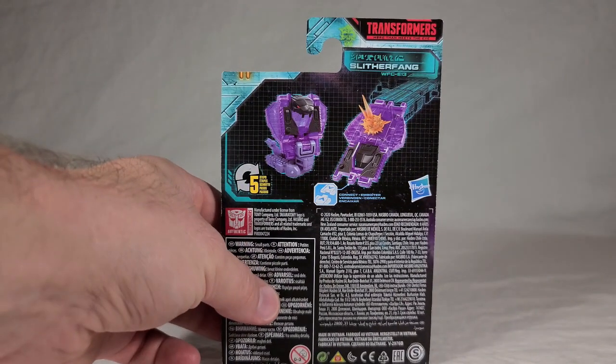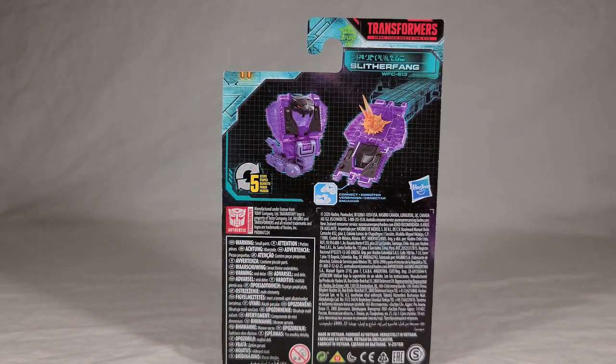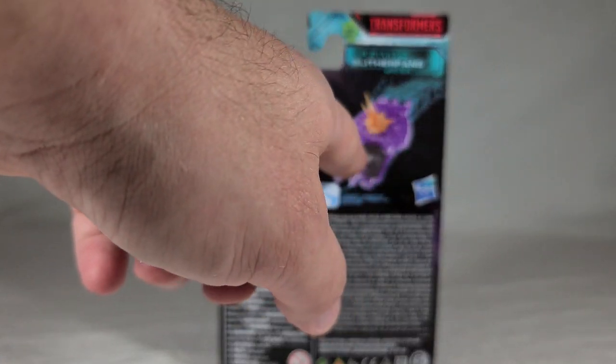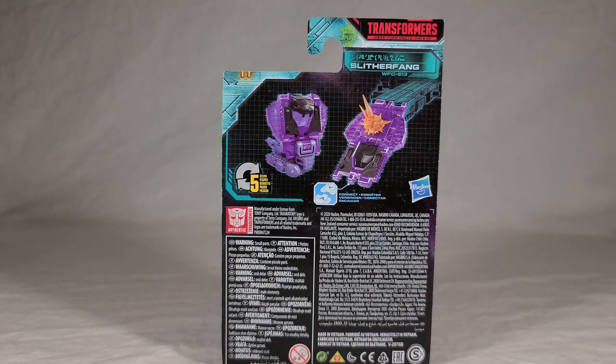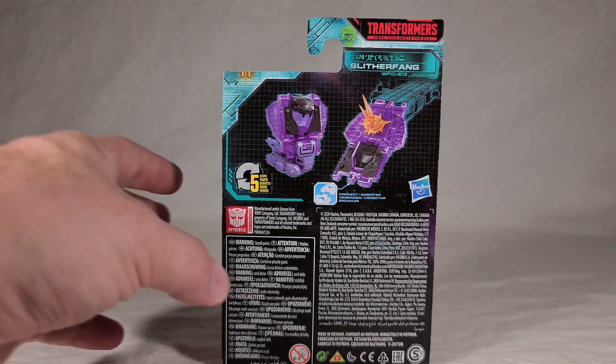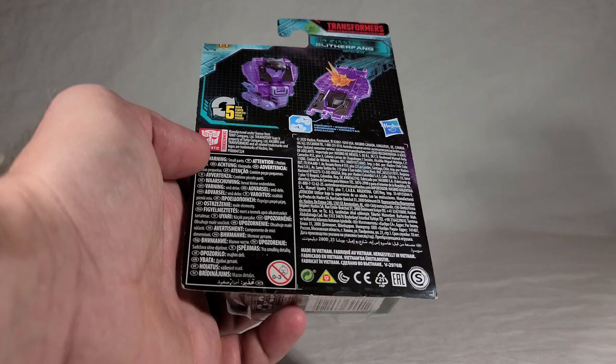Turn it around and you get the renders, which give him a kind of glowing quality. You can see the Cobra mode and his Ramp mode, which is attached to what appears to be Airwave from the second Deluxe Wave, which is not generally out here in the U.S. yet. It takes five steps to transform, and then there's the usual legal warnings and work code.